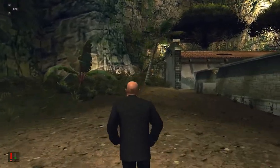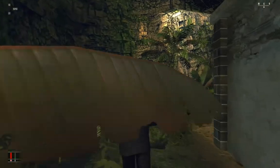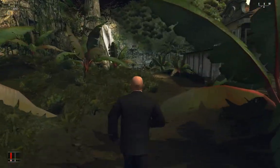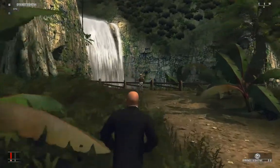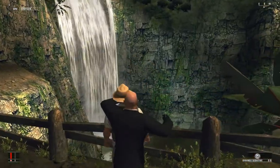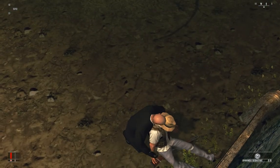We're going to be doing it in a much faster, more convenient way. I've timed it so that this guy is looking away from us and we don't have to do any special sneaking or waiting — we can just run right up to him. I'm going to put this guy to sleep rather than kill him outright, because killing anyone in a silent assassin run will make it not a silent assassin run at all.